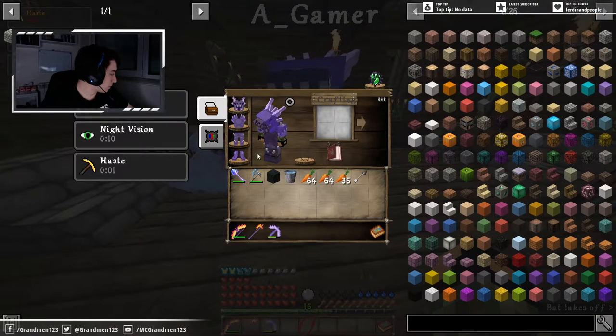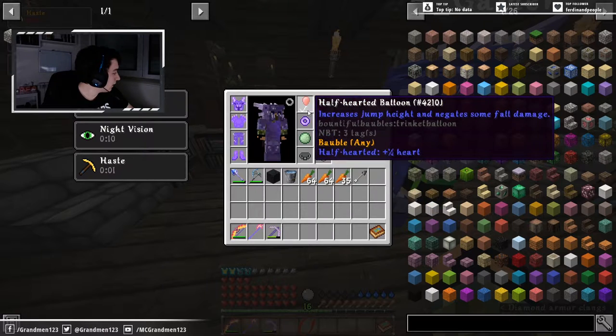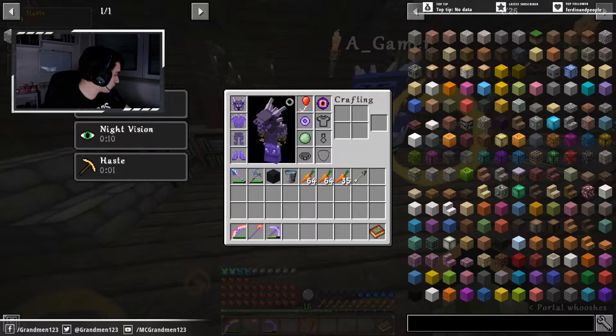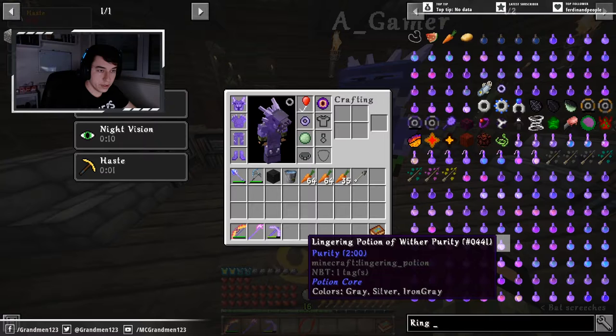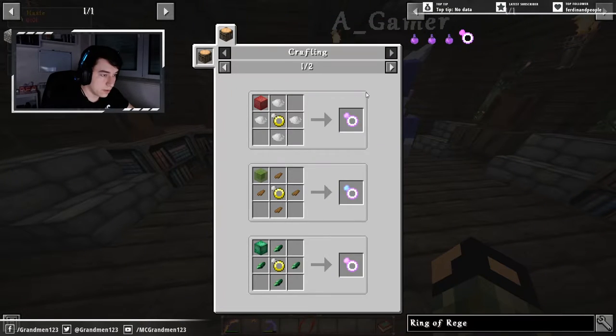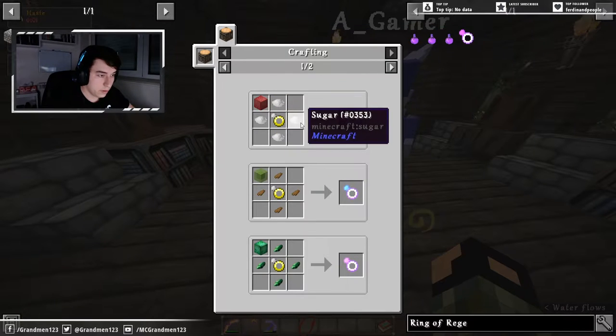The first bauble is obviously the dragon's eye because we're going to keep that — so that's checked. The next one is the ring of regeneration. So we need a potion ring, sugar, and a block of redstone.